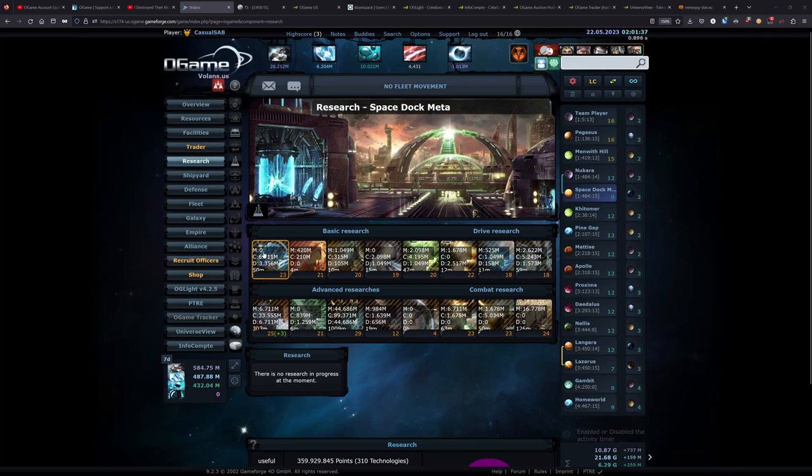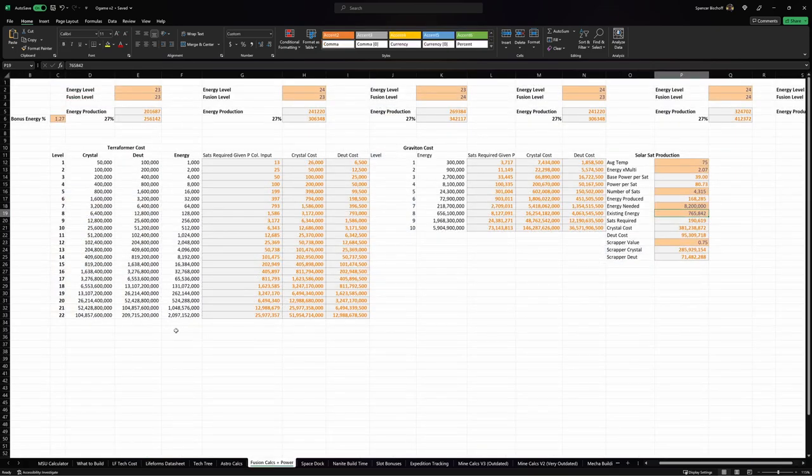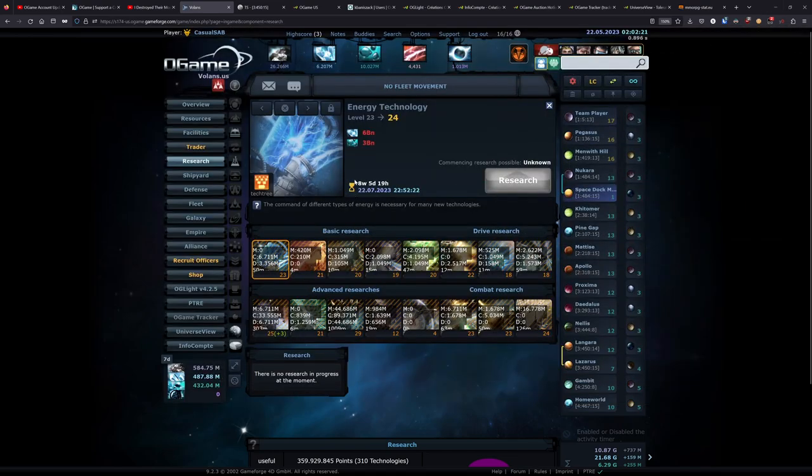So let's take a look at research. I have energy tech at level 23. The reason for that is it directly works with my fusion reactors — increasing the energy level has a nice impact for the fusions. You can also upgrade the fusions themselves to get more power, but if you upgrade the energy technology, that is directly increasing the amount of energy you get per level of a fusion reactor. If you Google fusion reactor calculators, there are some online where you can see how increasing the energy level scales up power production.